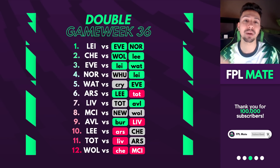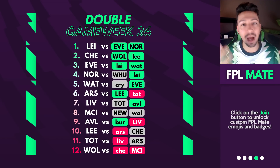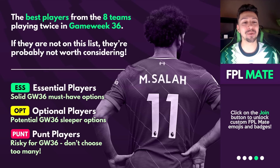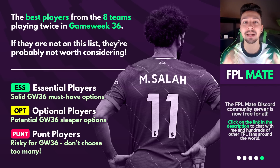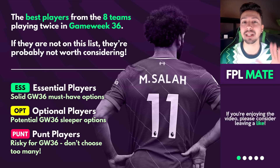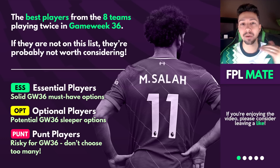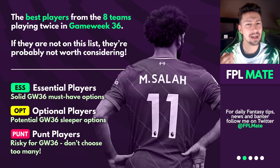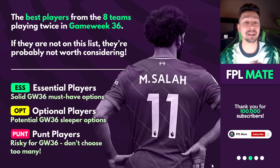We're going to go through each team and pick out a couple of players, figuring out which ones are the best to go for, which ones to consider captaining. The rating system: Essential players are ones I really think you strongly have to consider getting. Optional players could be pretty good. And Punts — I don't think you should have too many of these, they could potentially do okay but I'm not confident in them. If a player doesn't feature in this video, it's probably because I don't really like them as an option.